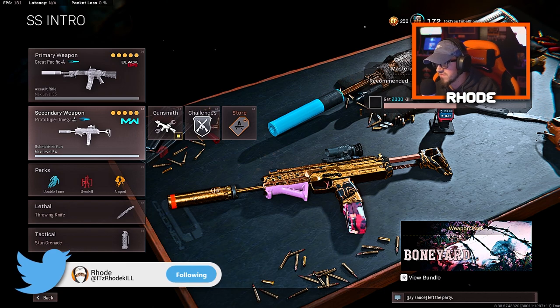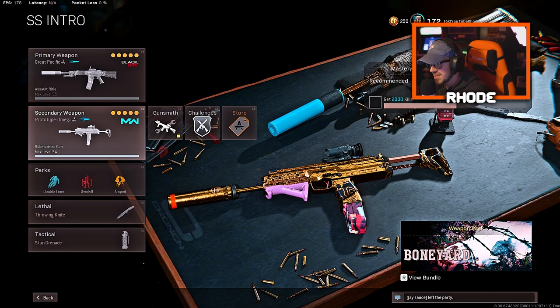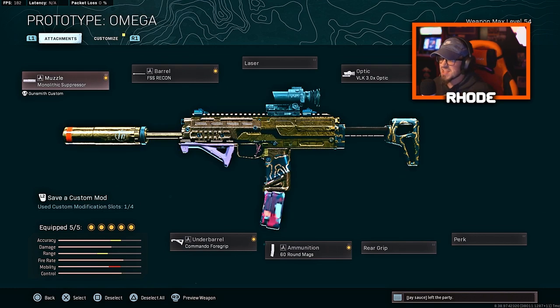We are back with another video. Today we're focusing on an MP7 class setup for Modern Warfare for long range engagements — this thing is absolutely crazy. You guys jumped to this class setup really quick and were like wow, the MP7 for long range, this thing does not move. It's absolutely crazy. I would compare it to the Milano but a little bit weaker and faster fire rate, so it kind of makes up for it and it literally doesn't move.